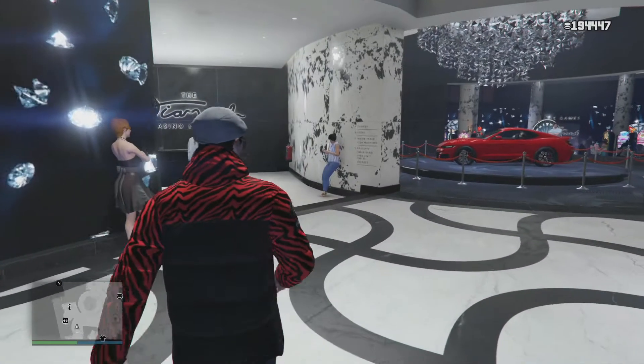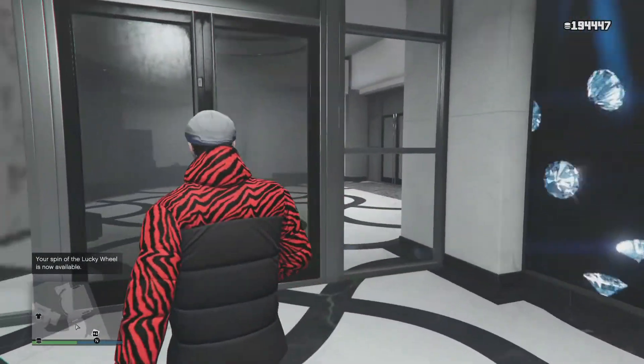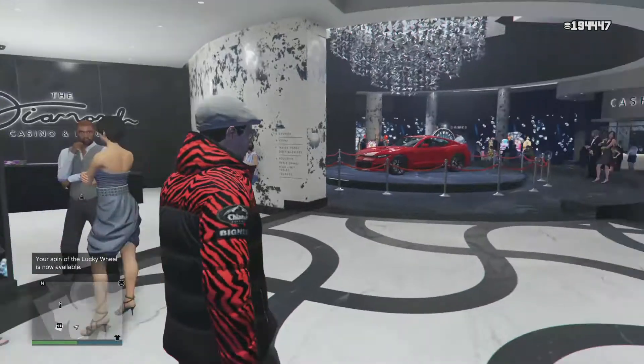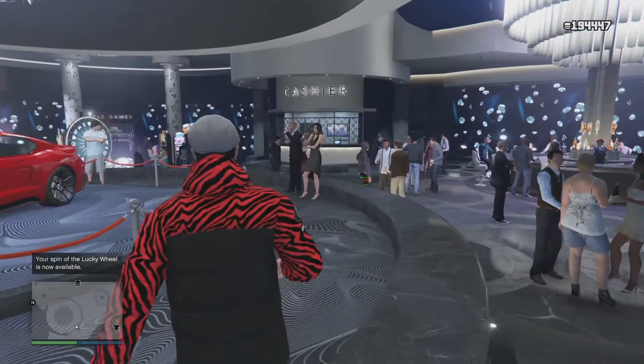Valeting will also automatically put you into the casino. If you want to go to your penthouse, unfortunately you will have to walk through the casino and then go to the elevator to access your penthouse. I'll also show you a different way to get your car out of the valet. As you can see, I just got loaded in and it actually looks like I can spin the lucky wheel, so let's do that really quickly while we're here.